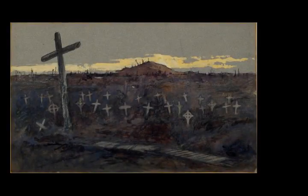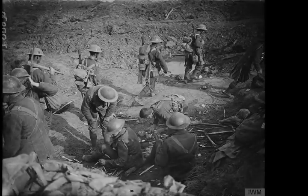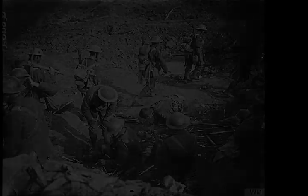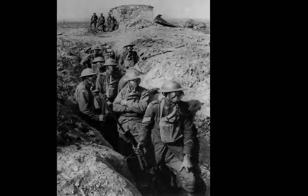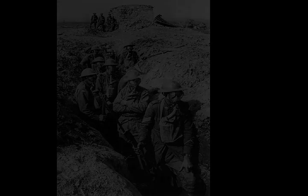The Battle of Polygonwood took place from 26 September to 3 October 1917, during the second phase of the Third Battle of Ypres in the First World War. The battle was fought near Ypres in Belgium, in the area from the Menin Road to Polygonwood and thence north to the area beyond St. Julian. Much of the woodland had been destroyed by the huge quantity of shellfire from both sides since 16 July and the area had changed hands several times.